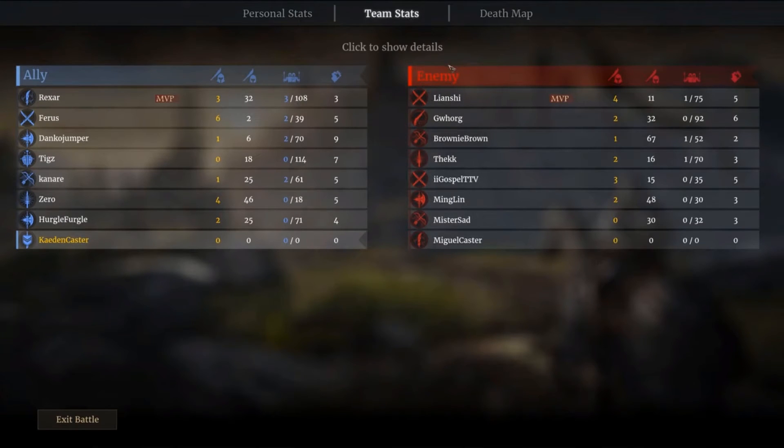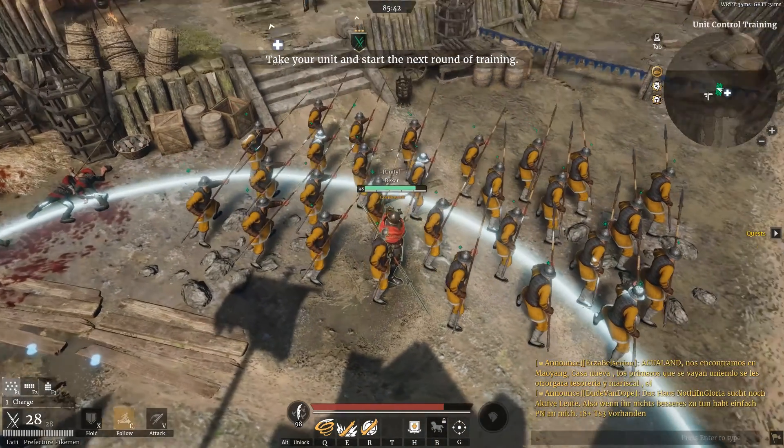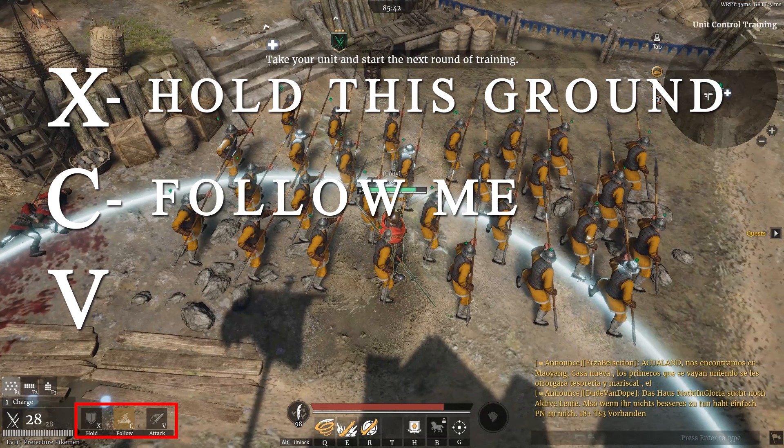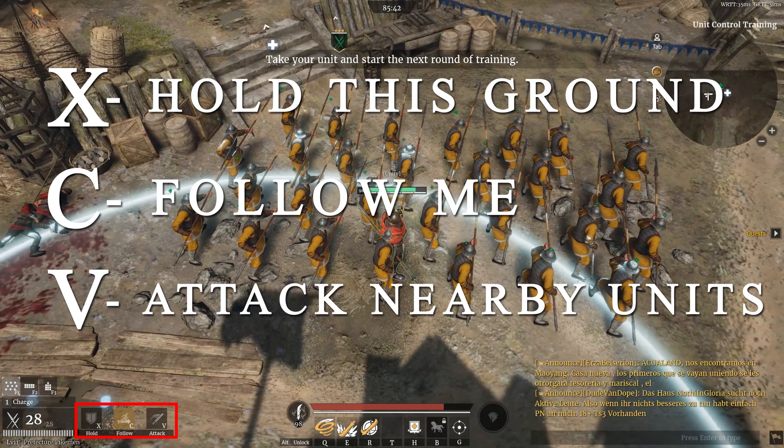Alright, that's enough bragging — now on to the actual tutorial. The basic orders you can give to your troops are by pressing keys X, C, and V on your keyboard. X: Hold this ground. C: Follow me. V: Attack nearby units.